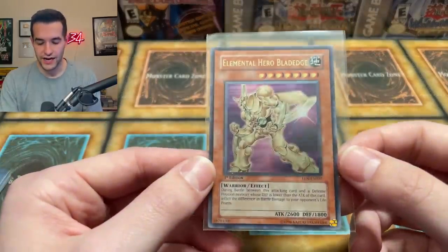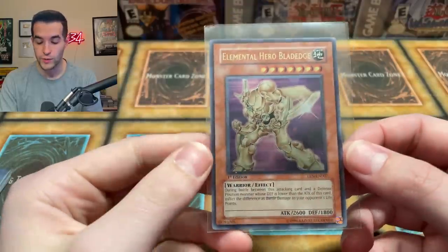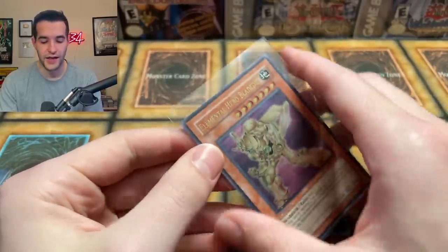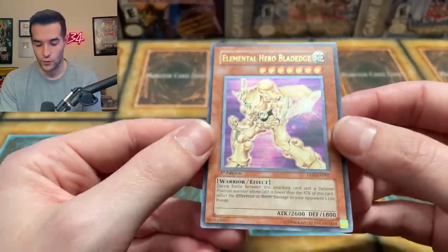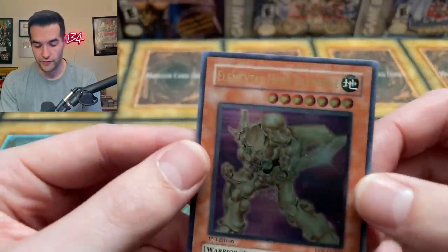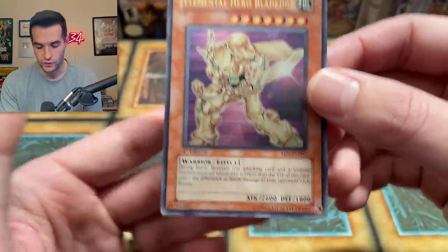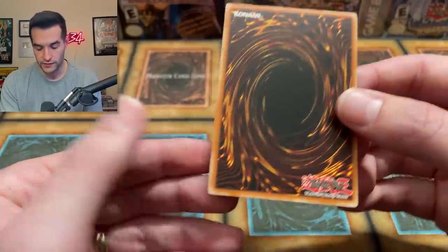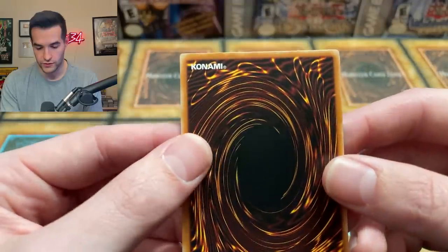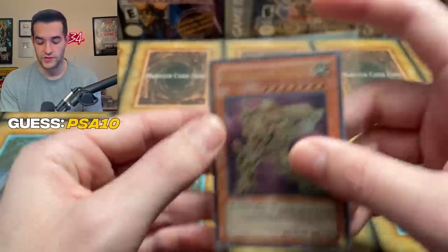Next up we have a really cool card. This one kind of got the starter deck treatment where it's always cheap, but the ultimate rare from the main set nobody cares about — but this is such a cool card. Blade Edge is so cool and I always thought his artwork looked really good. He's a little bit underrated — super rare from Elemental Energy. The back looks super clean, corners look good. I think we're looking at a PSA 10 on this. I'm going to guess PSA 10 on the pre-grade. That looks amazing.